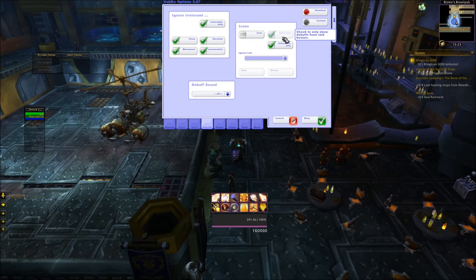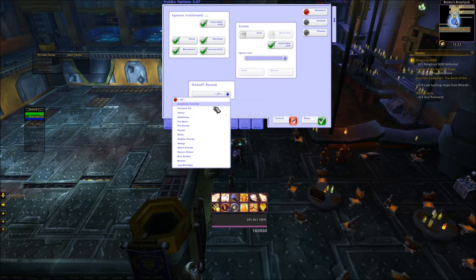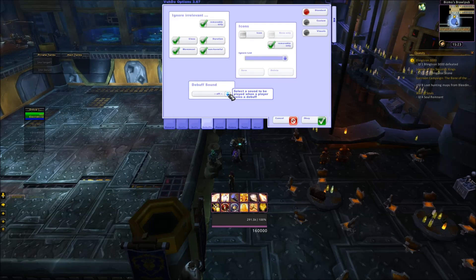Debuffs — disable boss only. That means it'll only show the icons if it's a boss debuff, but I like to know the debuffs of the trash as well. This button here means it's not going to show me any debuffs I can't cleanse. If you want a sound to play when you can cleanse a debuff, you can select one of these — I don't have this on; I've tried it and it pretty much becomes annoying.